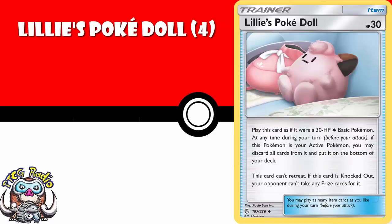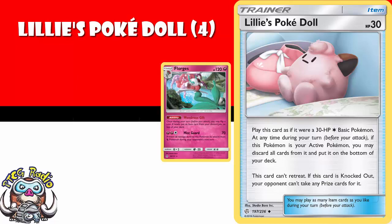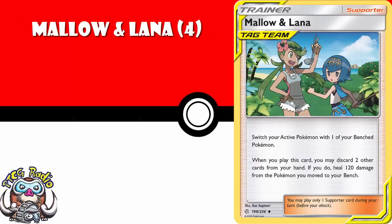Lillie's Pokédoll, on the other hand, has been seeing a lot of play. You play it as a 30 HP Pokemon, except it doesn't actually give up any prizes when it's KO'd, so you leave it in the active to buy yourself a little bit of time. You make your opponent waste attacks, etc. Really good, especially in any deck that needs a bit of time to set up. Of course, there are some decks out there that literally aim to just recover this over and over again — think something like Florges — so that your opponent literally just decks out because they never take any prizes. Mallow and Lana's another one you want four copies of — you switch your active Pokemon, and then you may discard two cards from your hand and heal 120 from the Pokemon you switched out.